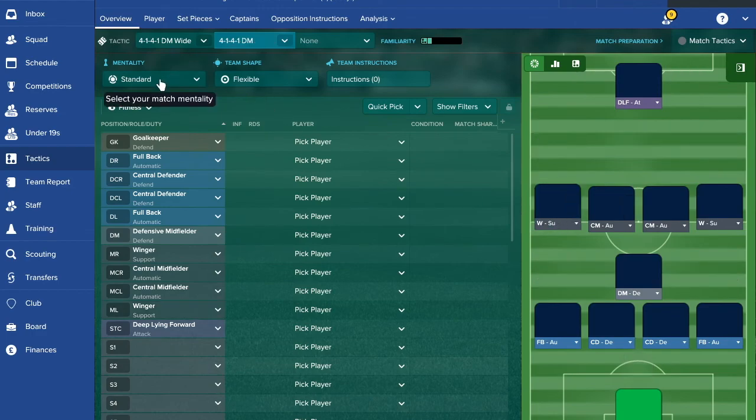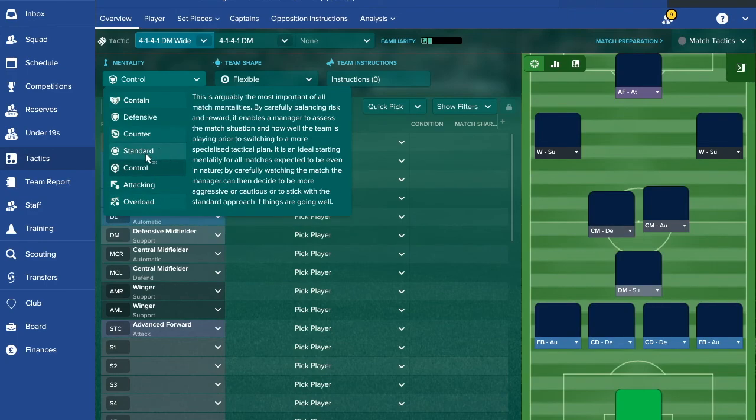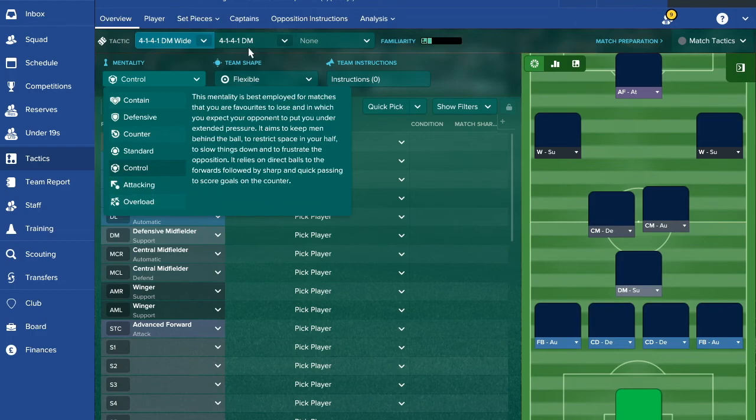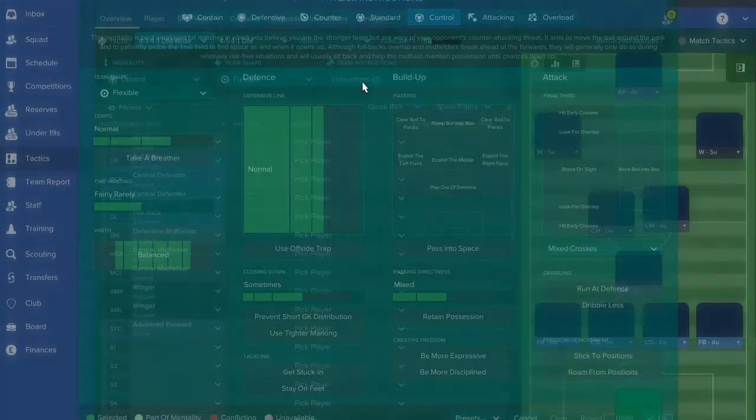For possession-based play, your best mentality is Control. You can also use Counter or Standard — those suit possession. But sometimes when you need to unlock teams you go higher mentalities like Attacking or Overload. For possession, Control is your best bet. I like to keep things simple: lower tempo, shorter passing, roam from positions, and be more expressive.